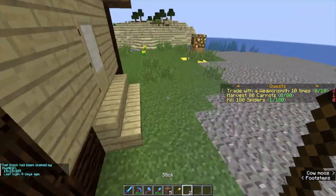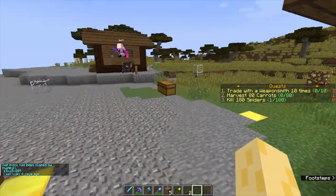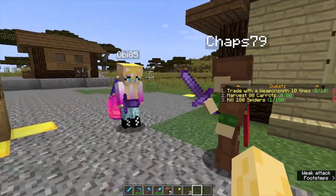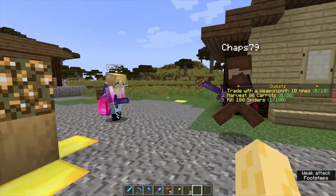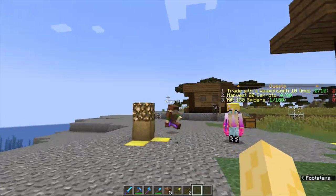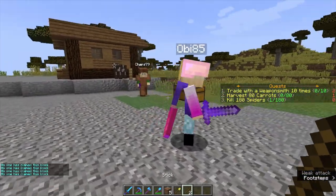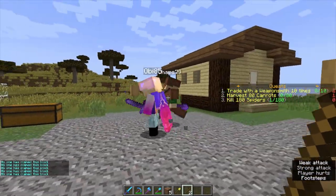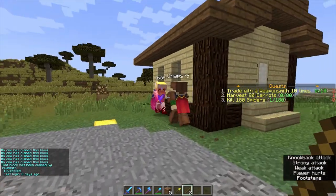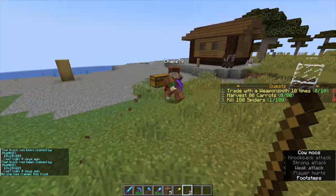Next section is PvP within claims. If you are not combat tagged and you both run into claims, you can hit each other but it won't do anything. But if you are combat tagged and you run into a claim, then you can hurt each other. As you can see, they are hurting each other even though they're within my claim, because they were both combat tagged.